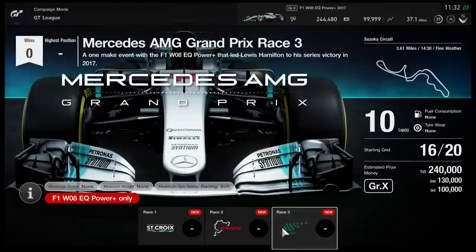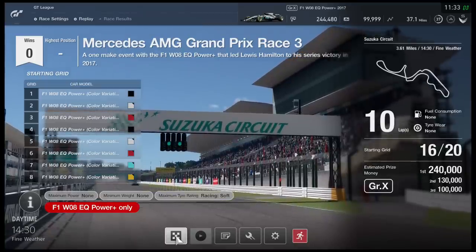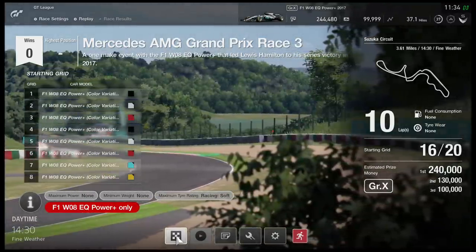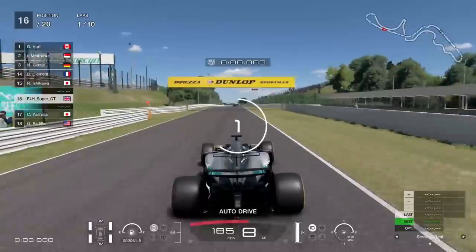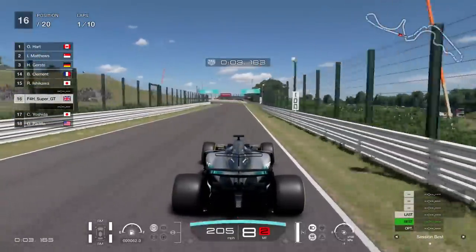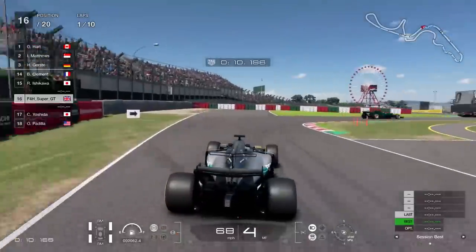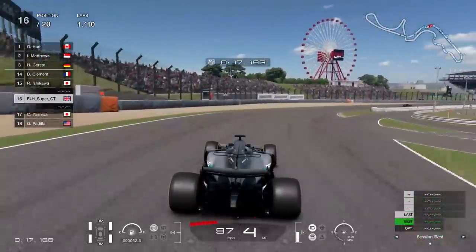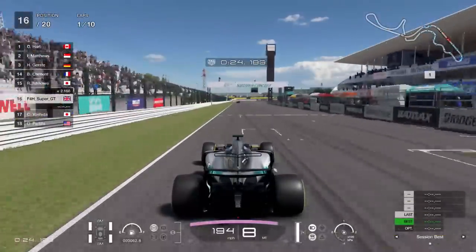I'm going to give it a go around Suzuka, a circuit that they actually drove in 2017. That fantasy circuit isn't in the F1 calendar, and Nürburgring has been but wasn't in 2017. So we can drive the 2017 Mercedes F1 car on a circuit they did race on. Incidentally, the pole lap around here was a 1:27.3 by Lewis Hamilton in 2017, so that's the benchmark — although the exact car specification used in-game is unknown since teams upgrade throughout the year.